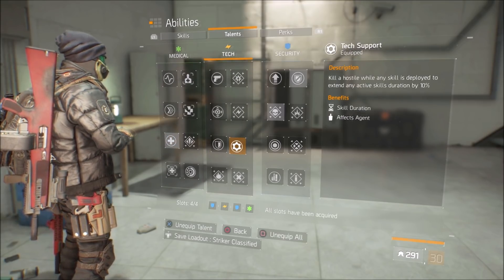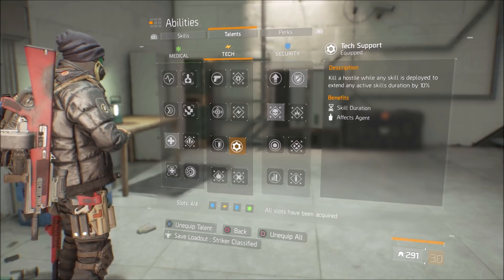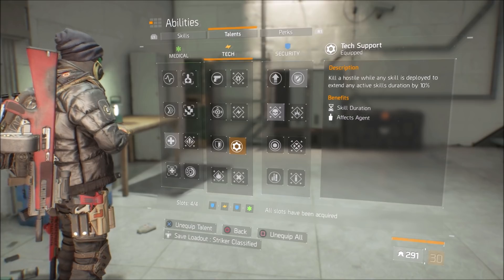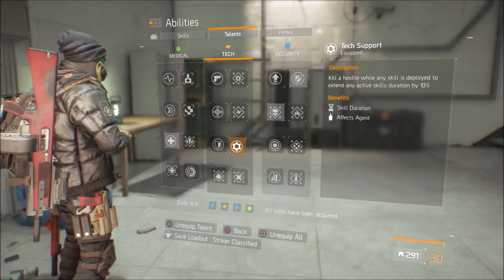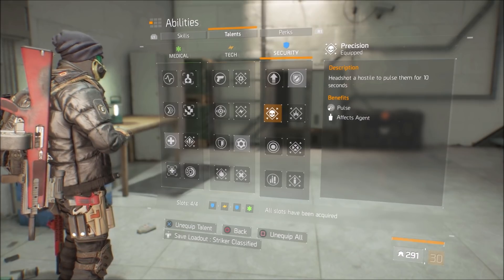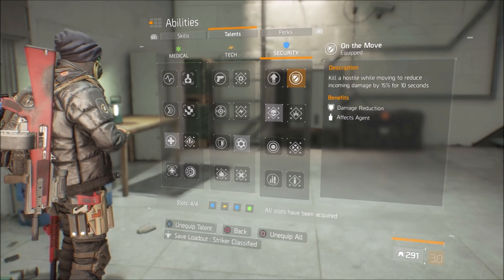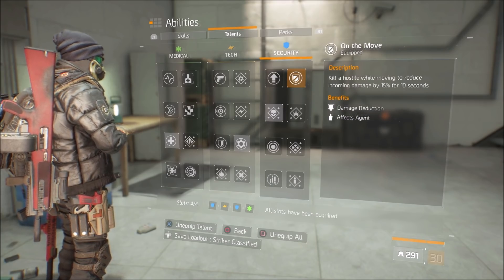The talents are pretty straightforward. Critical save, tech support — this is a must, I think. Kill a hostile while any skill is deployed to extend any active skill's duration by ten percent. So when we throw that turret out there, every time we kill somebody it's up for ten percent longer — pretty good. Since we are going to be using an assault rifle and we lack crit chance, precision is always a good thing, and we have on the move as well.